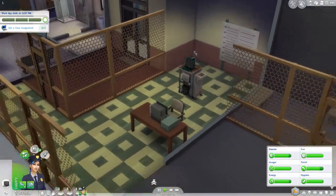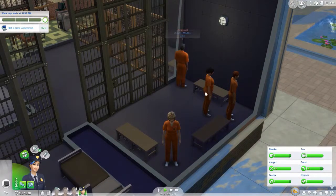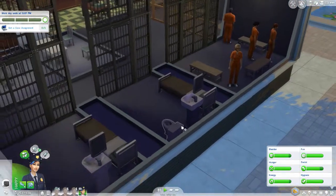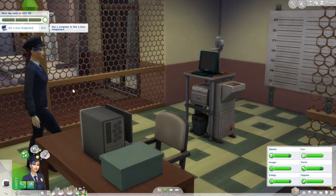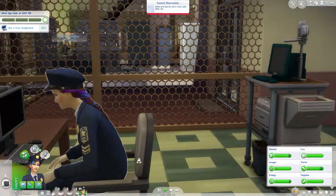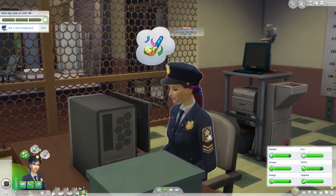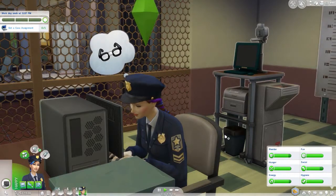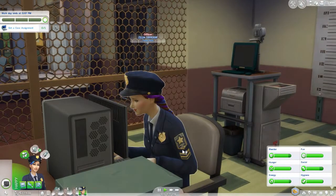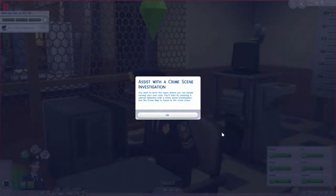So we got a computer and here are some people in jail - hello, jail criminals! Get a case - there she is, hello Zelda, get a case. Love how she types like a little toddler. 'Assessed in with a crime scene - you need to learn the ropes before you can handle running your own case. You'll start by assisting a veteran detective with a crime scene investigation. Use a crime map to travel to the crime scene.'